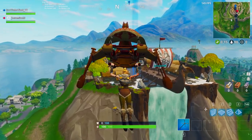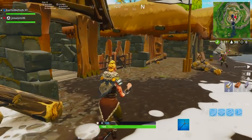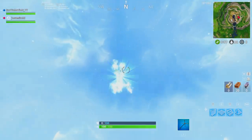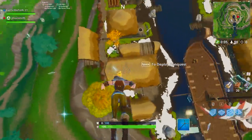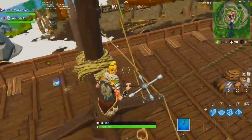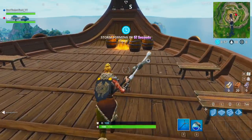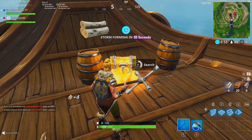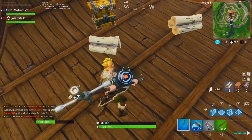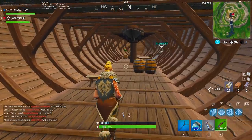As you guys can see, the new Viking ship area is one of the hottest places to land. A lot of the new places are just usually packed, especially if it's the first drop. Right now there's a lot of people going to the Viking ship area and also to Snobby Shores because of week one challenges - you have to get chests at Snobby Shores. My plan was to land here, try to get a lot of kills, and show you guys tips and tricks. This is a pre-recorded gameplay and I'm just talking over it.